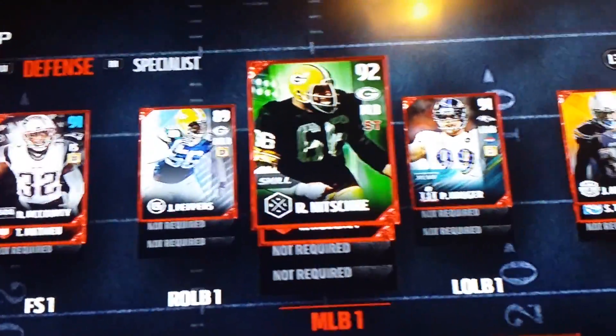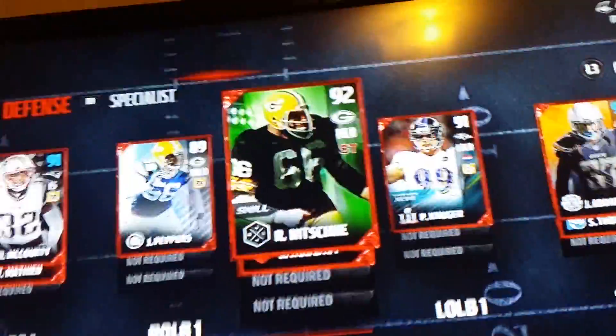91 Cole Beasley, and on to the defense. By the way I got 91 Dan McCordy, 89 Julius Peppers, 92 Ray Nitschke. The crazy part about Ray Nitschke is he's 400k but nobody will buy it, so I'm just gonna keep him on the team for now.